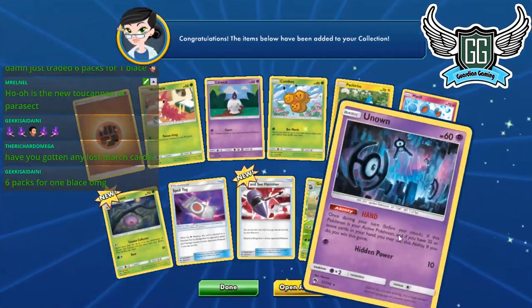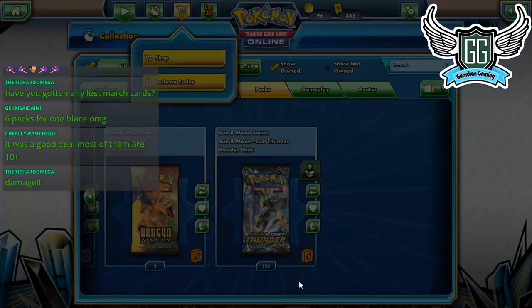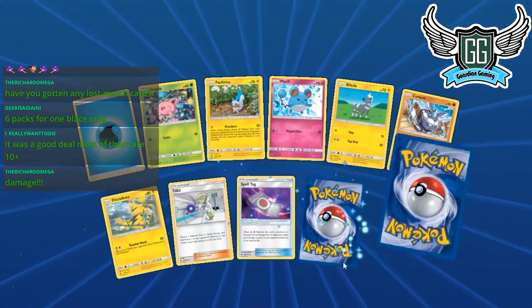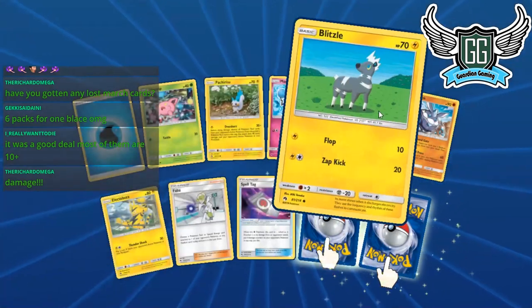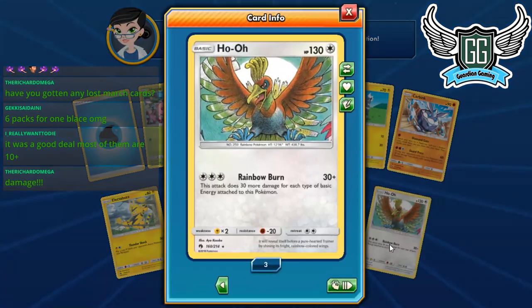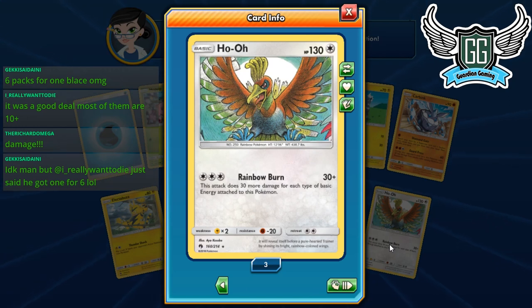Unknown Hand — another one we can play around with. We got all the Unknowns now, I think. Third Spell Tag — that's pretty nice. We got Blitzel — getting the common juice at least. Give me the rare juice!